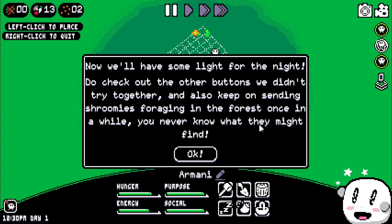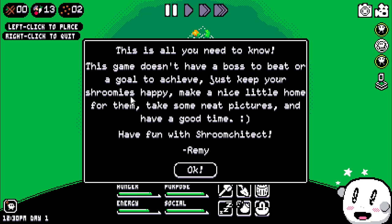Do check out the other buttons we didn't try together, and also keep on sending shroomies foraging in the forest once in a while — you never know what they might find. This is all you need to know. This game doesn't have a boss to beat or a goal to achieve. Just keep your shroomies happy, make a nice little home for them, take some nice pictures, and have a good time. Have fun with Shroomcatect.